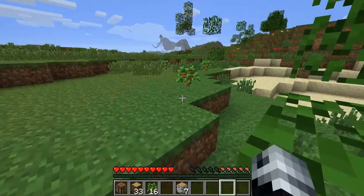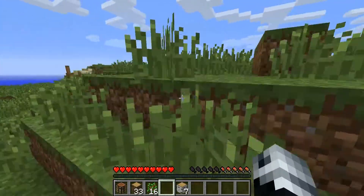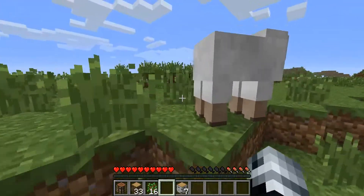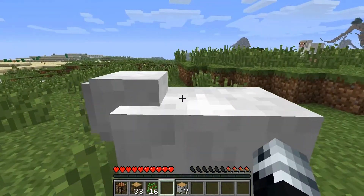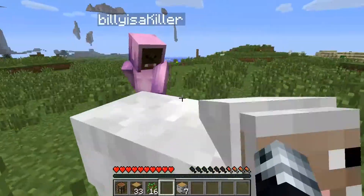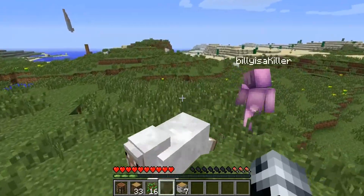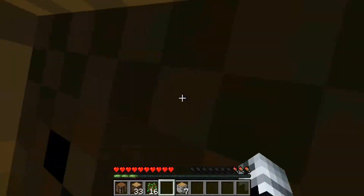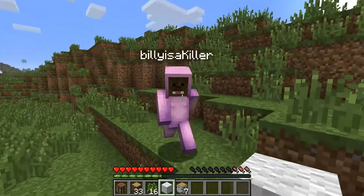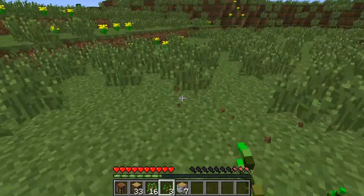I'm gonna get some more sheep wool. Have you noticed on the inside of a sheep it's actually like shaven? If you look inside of a sheep — just try and look inside the sheep, hit it and when it's jumped up, see... I think I might have saw it. Let's get some stuff for a bed. Is there any cows around so we can kill them and eat them? I've only got one piece of wool. We need to eat. I found a cave — very good, but we need to eat.